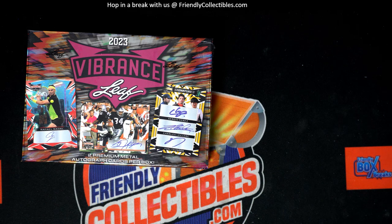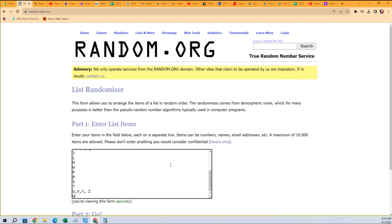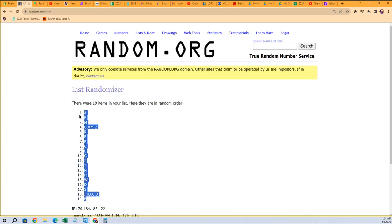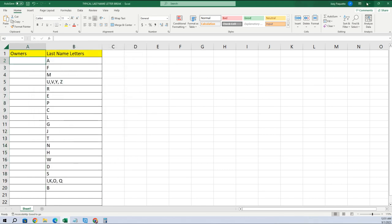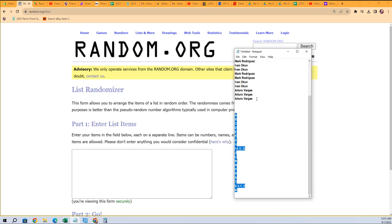Here we go, this is going to be Leaf Vibrance 201. We're going to shuffle — excuse me, randomize — the last name letters first. Seven times through: one, two, three, four, five, six, and seven. B is at the bottom, A is at the top. Going to copy that list and paste special text right here, just like that. We're going to do the same thing with the owner names, and the same with everybody that bought into the break.